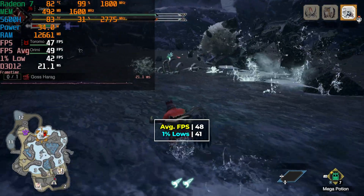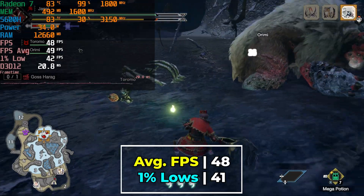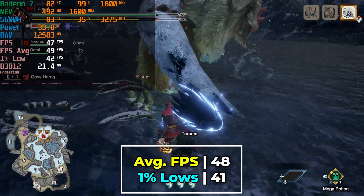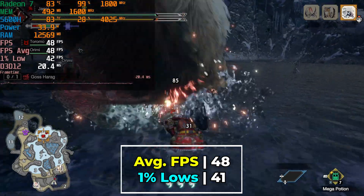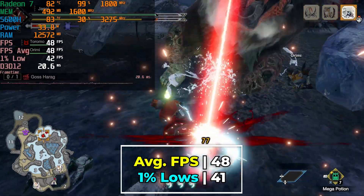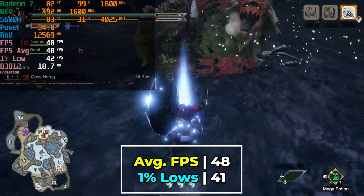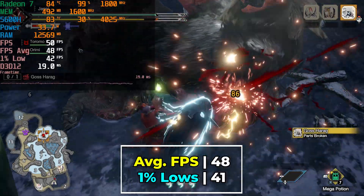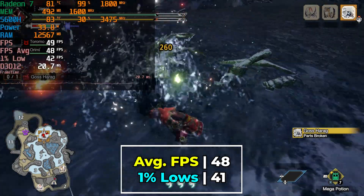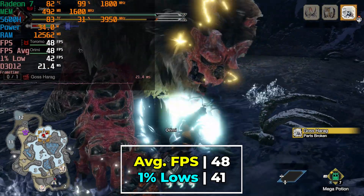The performance we're getting here — you're looking at running with the average graphics settings. It isn't the highest graphics settings you can go with, but it is essentially the medium settings. The level of performance we're getting at these settings right now is decent enough, though it isn't incredible. We're not getting an above 60 FPS experience, though our 1% lows are very close to our average, which means if you pay attention to the frame times, everything is consistent enough that you could realistically play the game like this perfectly fine.